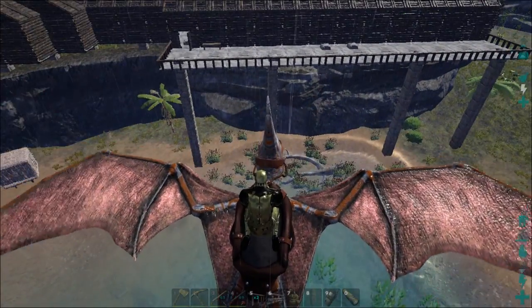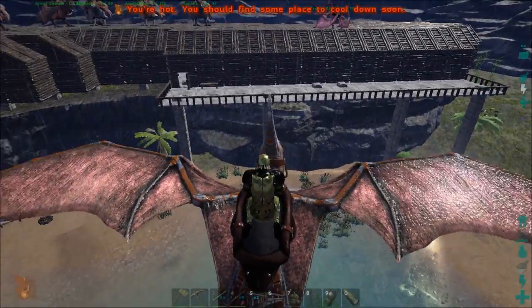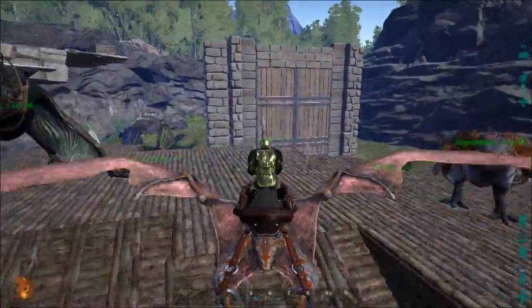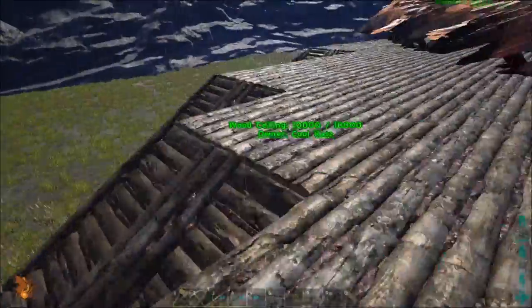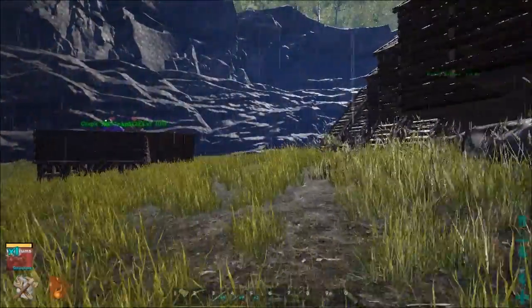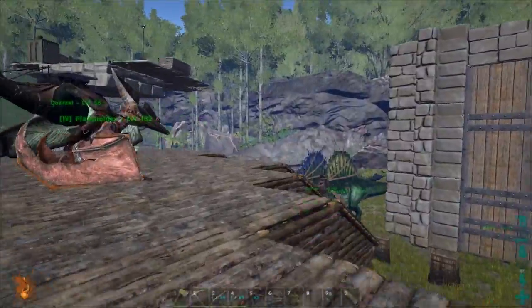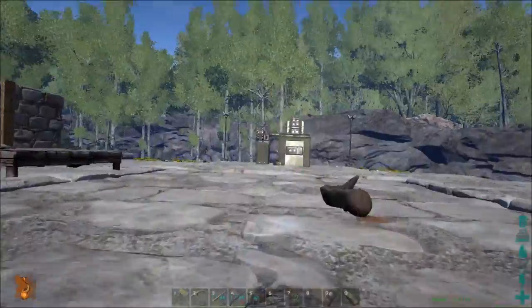There's one more thing I wanted to play around with that came out, and that's the war drum. Let's build one of them up real quick and see what that sounds like and what you can actually do with it. We're back and it just finished crafting up. I might go drop it on the quetzal — it kind of makes a little bit of sense. Let's see what the go is.